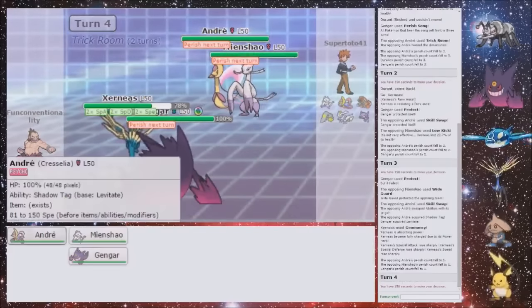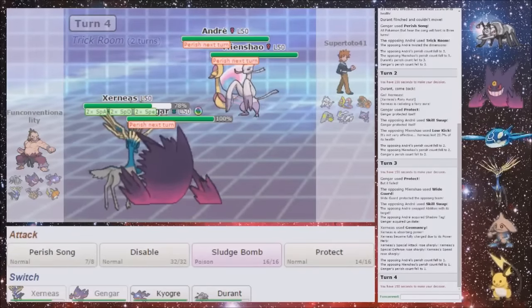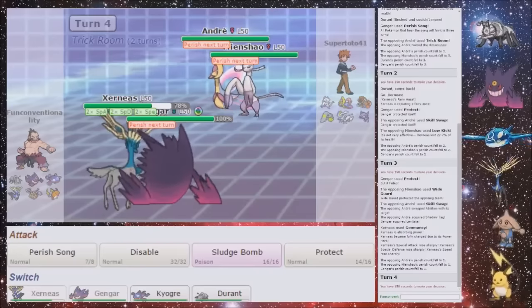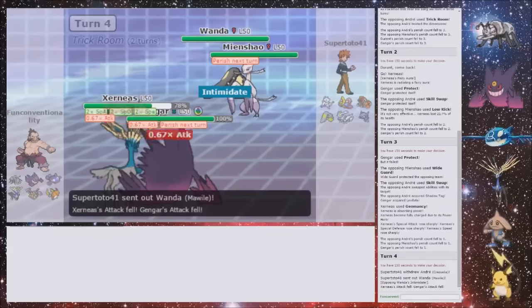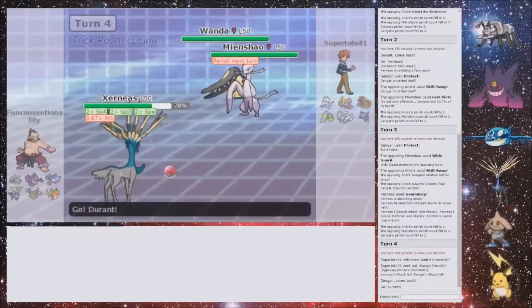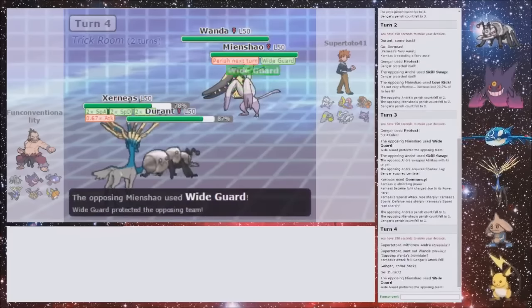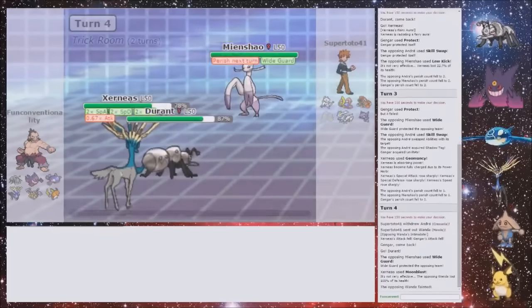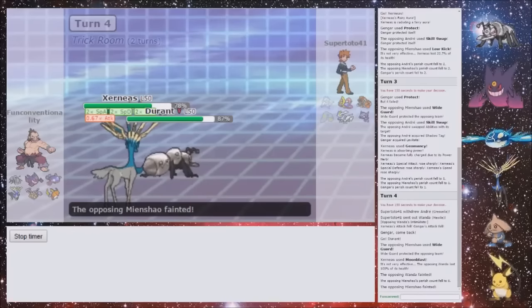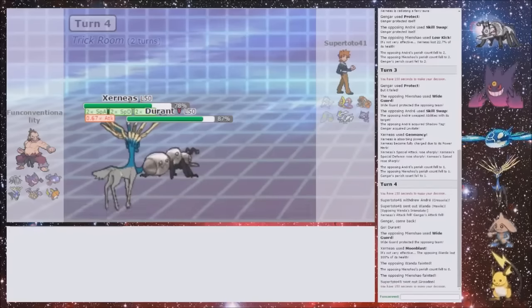So I'm going to Moonblast this Cress. What could come in? I'm going to switch to Durant anyway. It's going to be Marowak — that takes a lot. That's really nice. He doesn't switch out his Gengar, so Moonblast is amazing and one-shots that Marowak. And now he can't switch, because I got the double knockout with the Perish — so that is perfect.